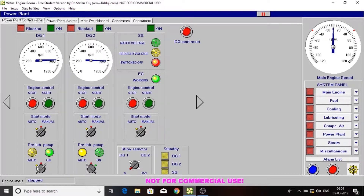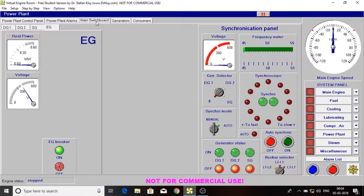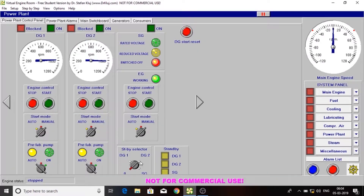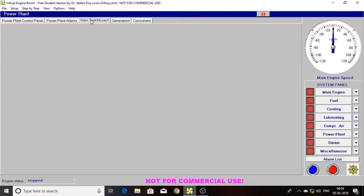Now let's turn the pre-lube pump to auto. Now we need to power up all systems. Here DG2 acts as a standby — if DG1 fails, DG2 gets activated. Now let's turn on the heater for DG1.